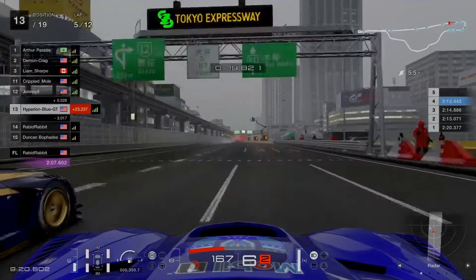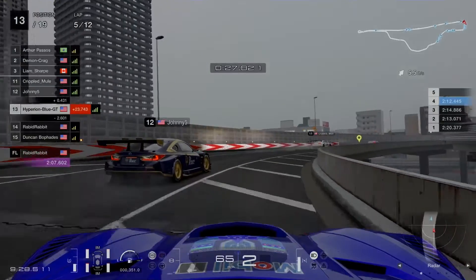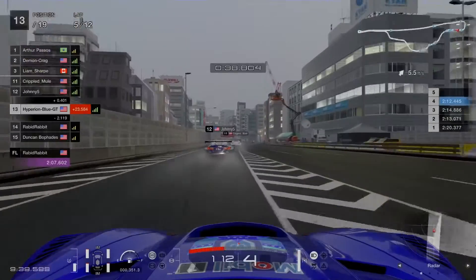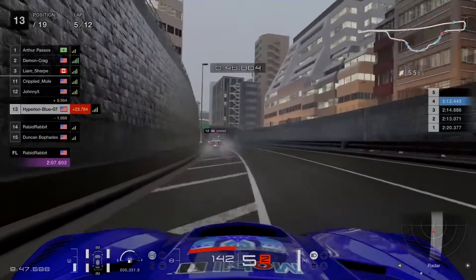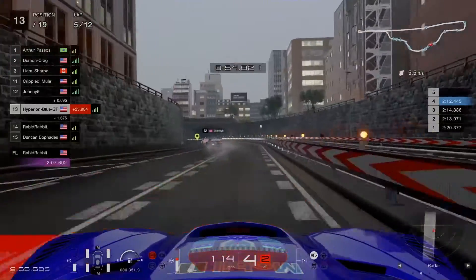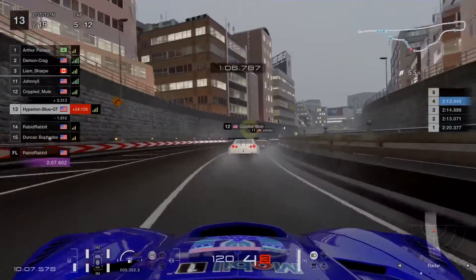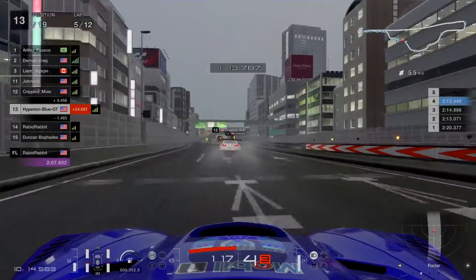Side by side into the straightaway before sector 2 — keep pushing on the inside at turn 1. Almost barely cleared the chance but still trying to pressure the pace. Coming down to turn 2 and the corner section. Rabbit Rabbit barely beat Demon Craig's lap time — 2 minutes 7.602 seconds — a very fast run through the rain. Johnny Five takes a side-by-side with Cripple Mule in the Nissan GTR GT3, passing to position 11 into sector 4 at the end of lap 3.